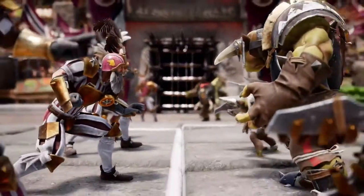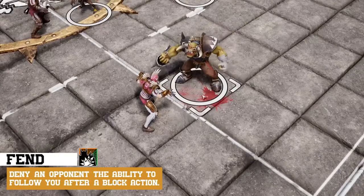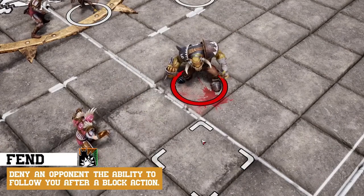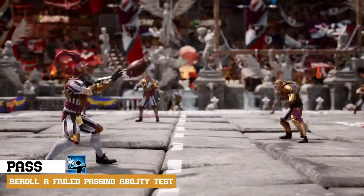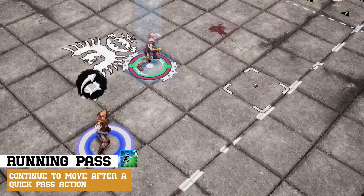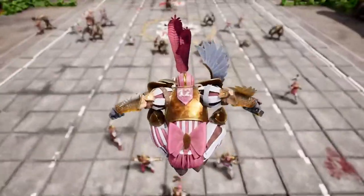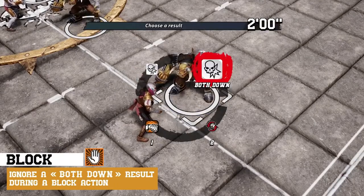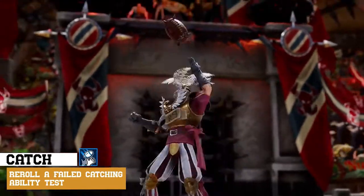On recruitment, each member of your team has several traits and skills that will give you the edge over your opponents. The Imperial Retainer Linemen have the primary Fend skill, which allows them to prevent opposing players from following them after a block. The Imperial Throwers have two skills: Pass, which allows them to re-roll a failed passing capacity test, and Running Pass, which allows them to move after a quick pass if they have any movement left. Noble Blitzers also have two skills: the Block Skill allows them to ignore a both down result during a block declaration, and the Catch Skill allows them to re-roll a failed agility test when trying to catch a ball.